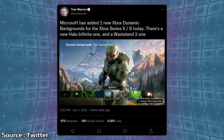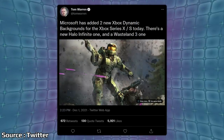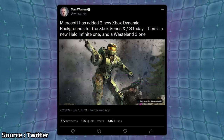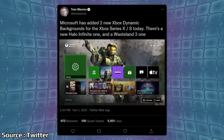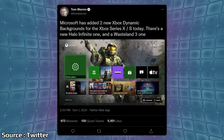We're going to start today with Halo Infinite — specifically, a new dynamic background for the game. We can see this demonstrated over on Twitter by Tom Warren, where he says Microsoft has added two new Xbox dynamic backgrounds for the Xbox Series X and S today. There's a new Halo Infinite one and a Wasteland 3 one. So there you go, Wasteland fans, check that out. I'm very interested in the Halo Infinite dynamic background because the hype is continuing to build up to the campaign release next week, and the background itself looks really cool.